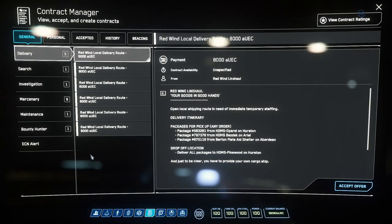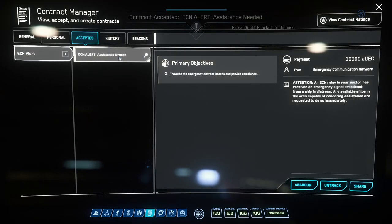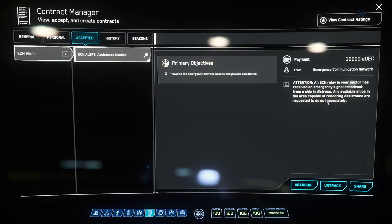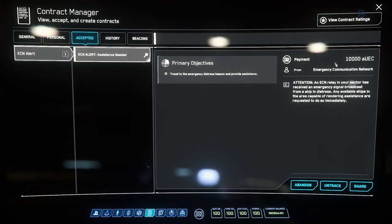I thought it'd be a good opportunity to do an ECN alert if there's one available. ECN alerts appear in the general contracts manager — they're alert beacons. This will be an NPC beacon where we have to go out and find a distress beacon and save a stranded ship. Sometimes you can get player beacons as well. It's an interesting mechanic, it's good fun, and it's good money.